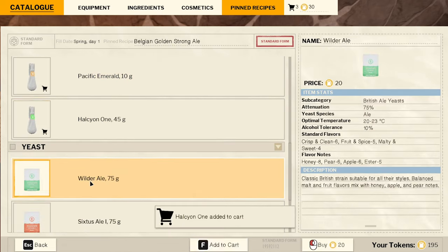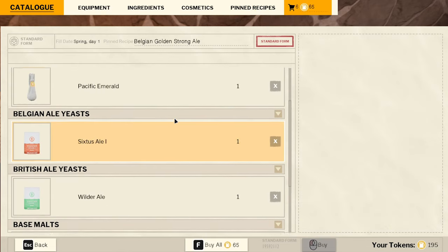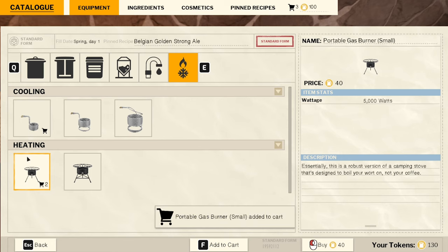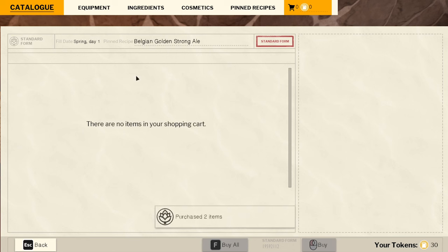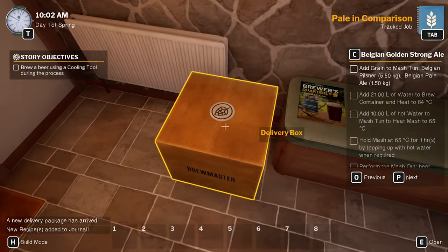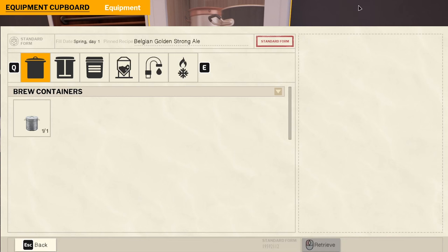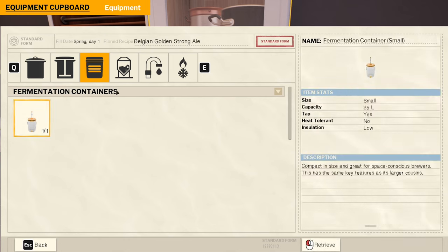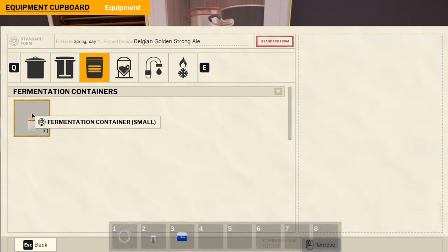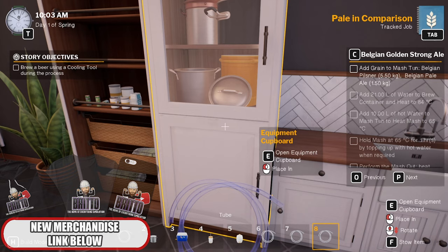Grabbing items from the catalog. Good enough, I think. That doesn't include our cart though. We don't have enough — oh well. Let's add grain to the mash tun. We want 5.5 of Belgian Pilsner. Actually it helps if you press retrieve — double click, even better. We don't need that many, put one back.